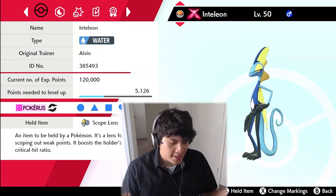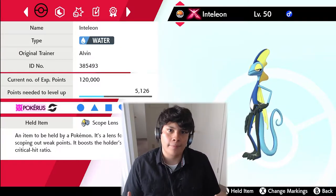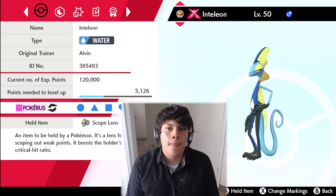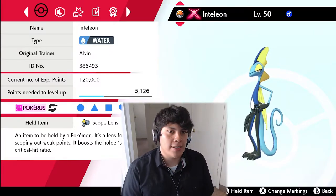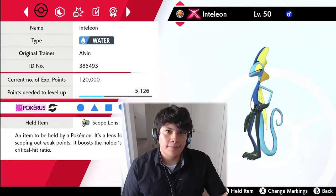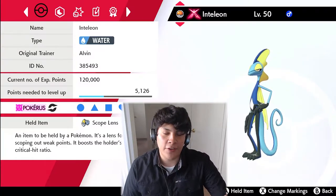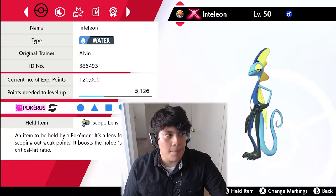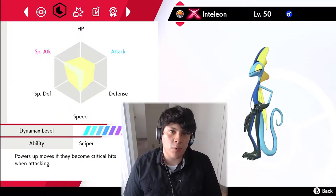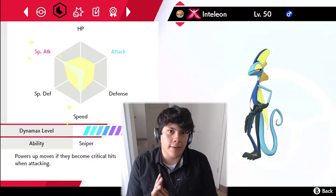Fallinx used this Inteleon against me with a different moveset and he made me cry — not really, but every time I see an Inteleon I'm scared it'll be running Focus Energy using the exact same set, because that thing completely walked my team. So we have Scope Lens, 252 Special Attack, 252 Speed, and a Modest nature with Sniper, which powers up moves if they land as critical hits.